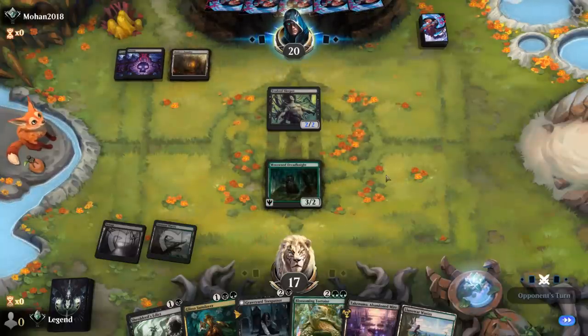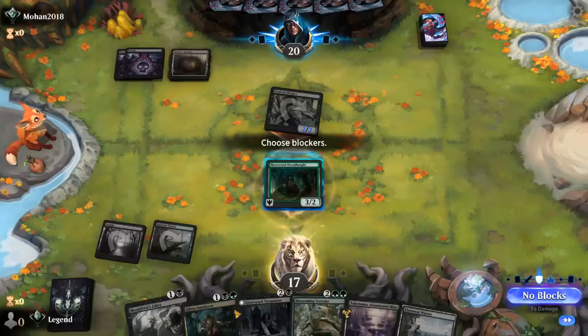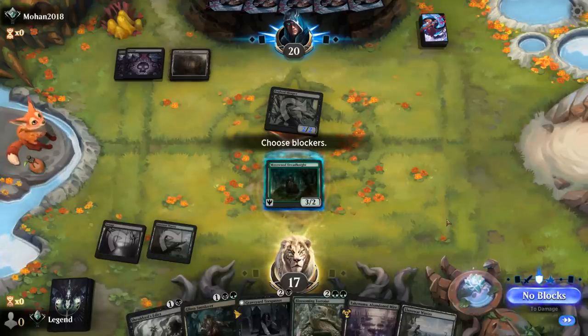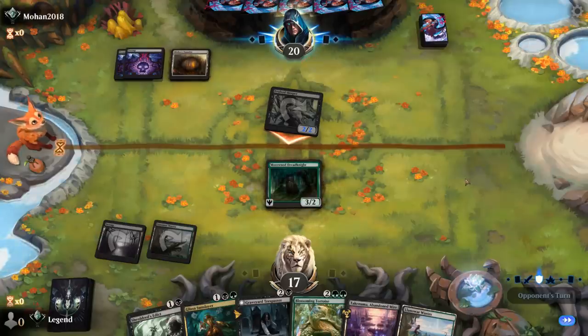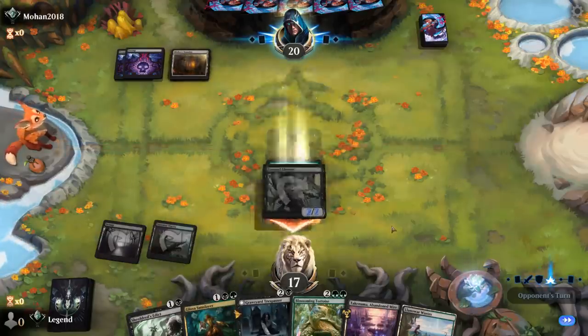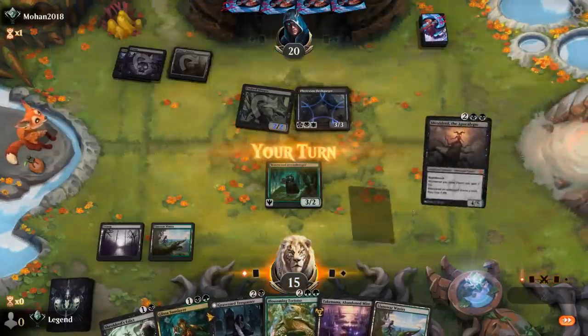If our opponent offers a trade it implies they have their own Trespasser they want to play, which would exile the Dread Knight. Opponent plays Trespasser anyway — I can attack into it and play Glissa. If I trade, they play Trespasser and exile Dread Knight. I could remove it with Edict. Let's just take the trade and play Glissa next turn, then maybe wait until turn five to go Edict plus a three drop.